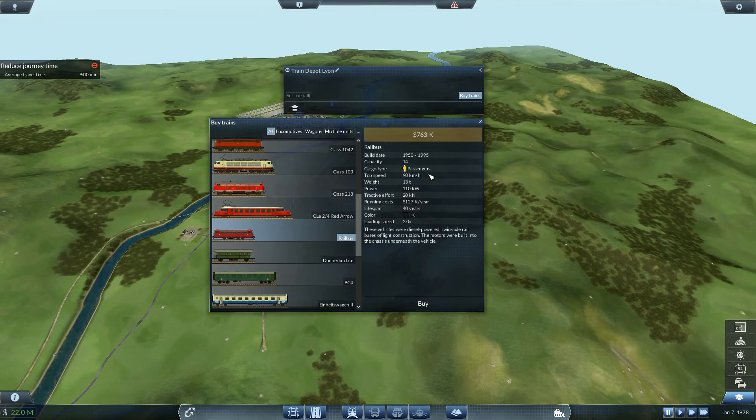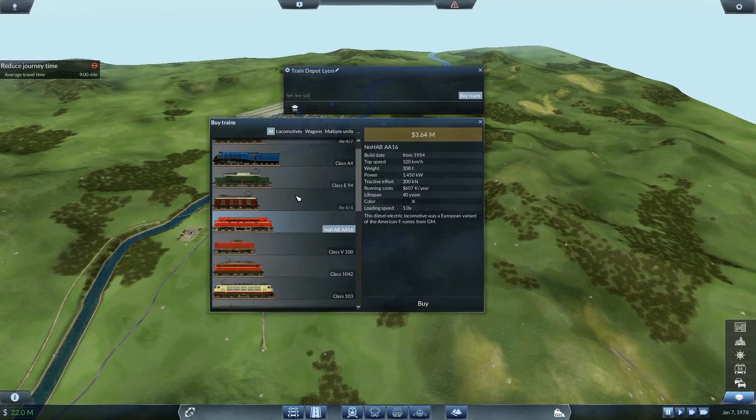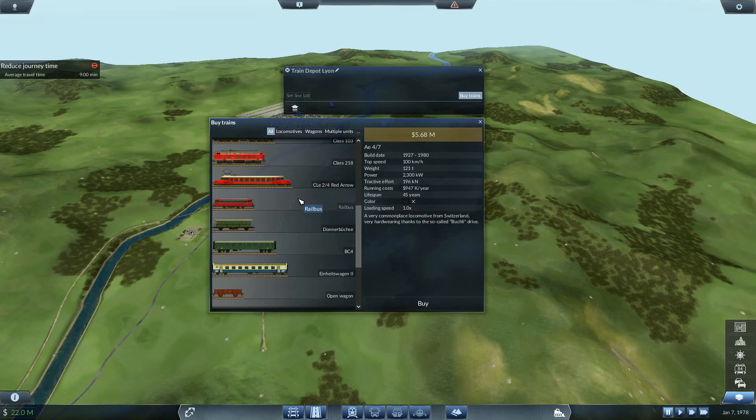Looking at train prices: 90k, 125k, 140k, 200k, then 16 million for that train. Also 140, 90, 120, 125, 90, 145, and 100. So let's see what the one is that we've currently got.